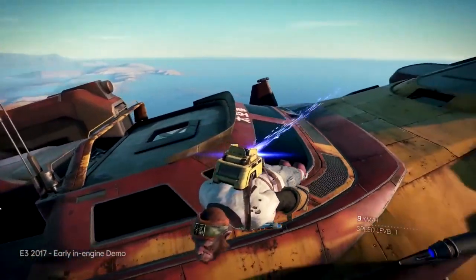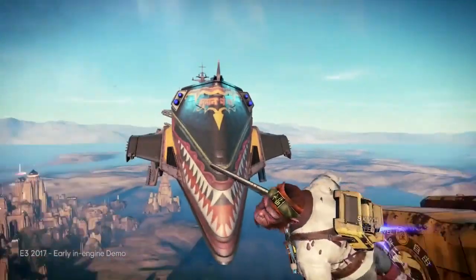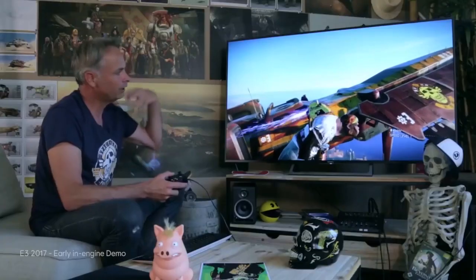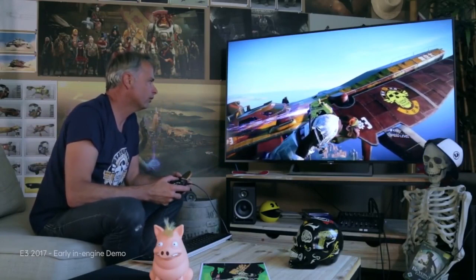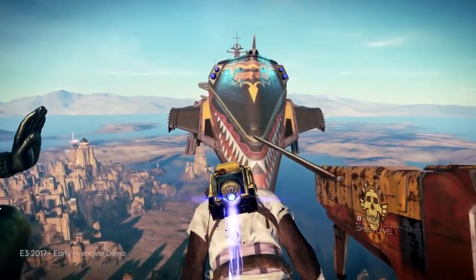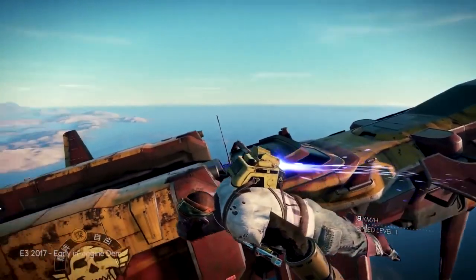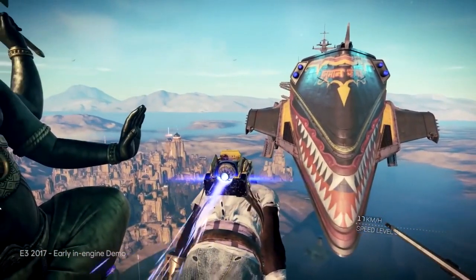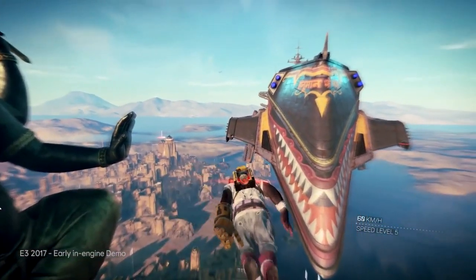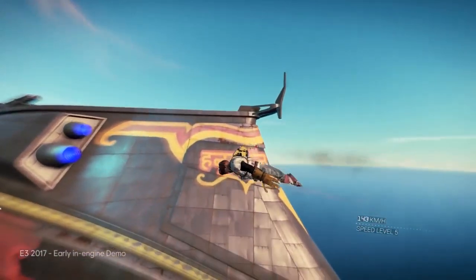Here we have that monkey, which is my playable main character, but of course in this game you can select your character and create your own. Just to give you a feeling of scale: that ship is about 20 meters long, and the mothership is about 400 meters long.